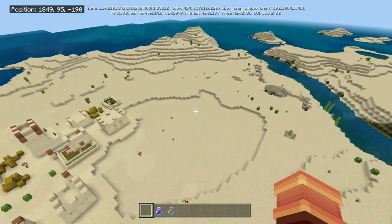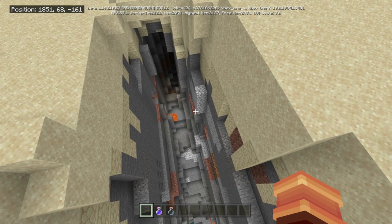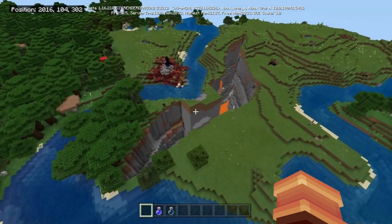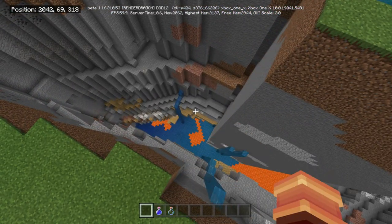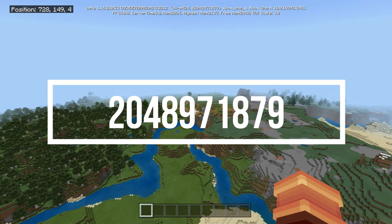If we continue going this way — right there is our spawn, here is our village, and next to this village there is a ravine. If you go under the ravine there's an abandoned mine shaft, which I will have the coordinates for. Keep going a little bit and you'll notice a ruined portal and another huge ravine with another abandoned mine shaft right down there.